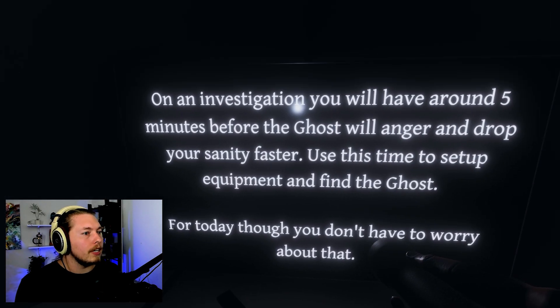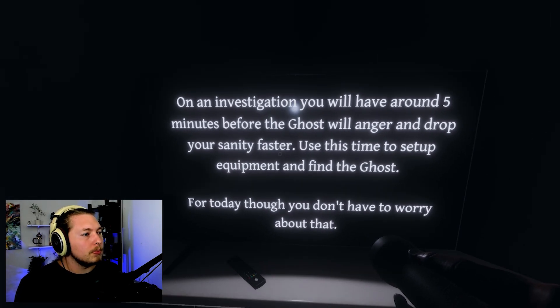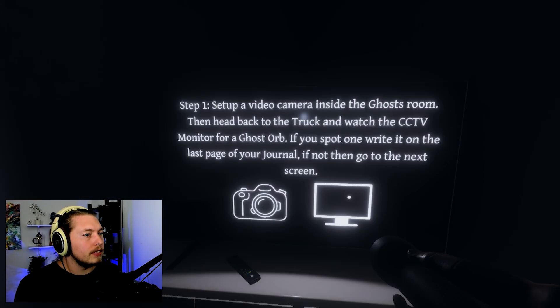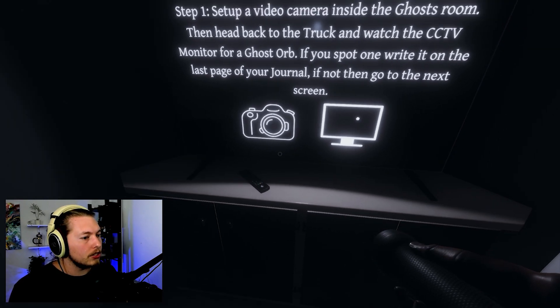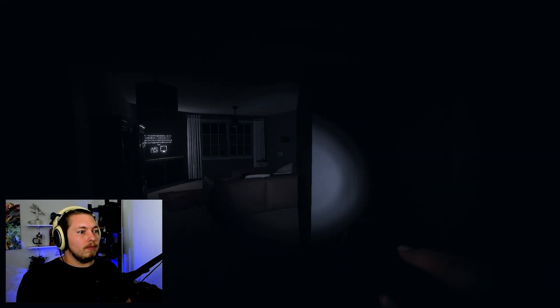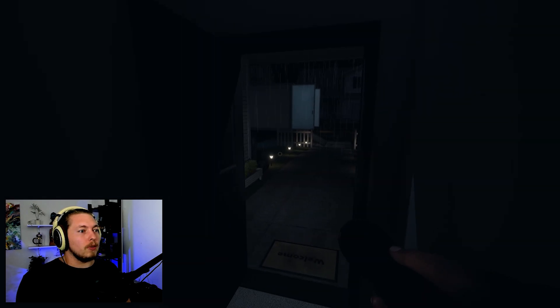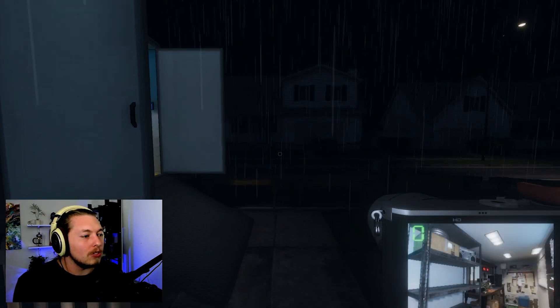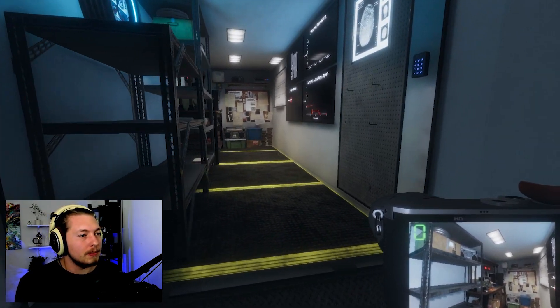On an investigation you'll have around five minutes before the ghost angers and drops your sanity faster. No timer today. Set up a video camera inside the ghost room, then head back to the truck and watch the CCTV for ghost orbs. If you spot one, write it in the last page of your journal. I need to get the camera from the car - I shouldn't have spent all the photos already.